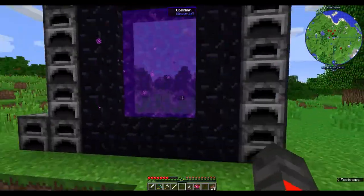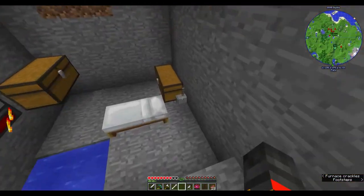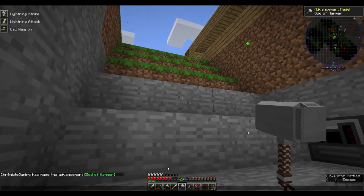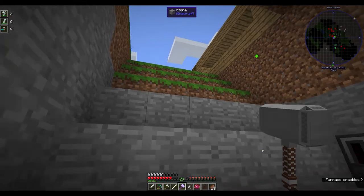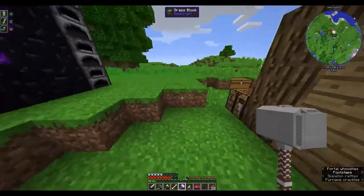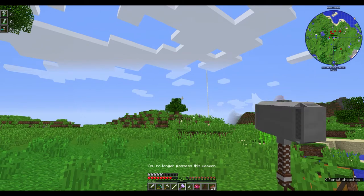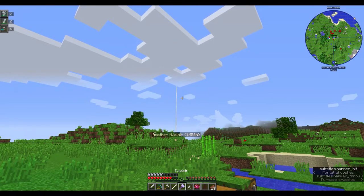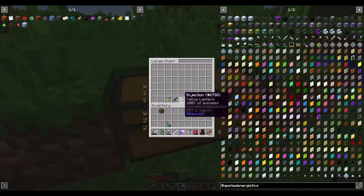I got that karma by going into the Nether and killing a bunch of pigmen - really simple stuff. Now if I right-click I just got the hammer. Whoever holds this hammer, if they be worthy, has power. I got the God of Hammer injection. Shift right-click binds it to you - a lot of people ask me that.